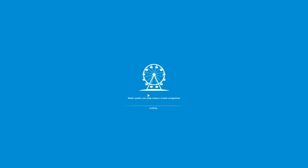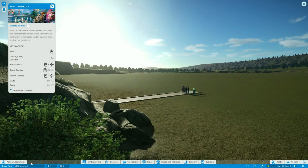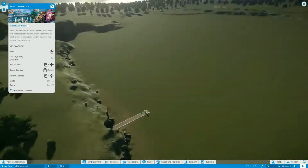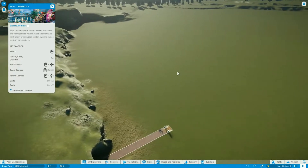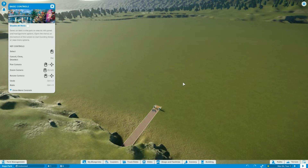Alright, I have no idea how to play, so I'm hoping there's some kind of tutorial. Alright, so here's my park. How do we pause time? There we go. Select an item in the park to view its panel, management options, open the menus at the bottom of the screen to start building things. Cancel is Escape, pan camera, zoom in and out, pitch. Yeah, so it looks pretty easy to do the controls here. Excuse my phone — let's put that on silent. Oh, I'm a terrible video maker.